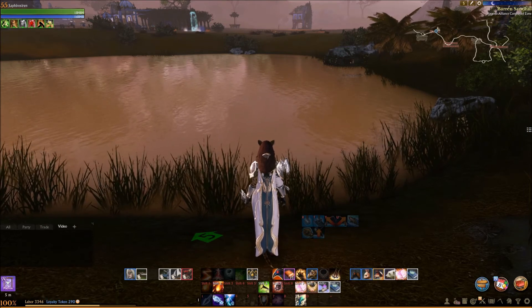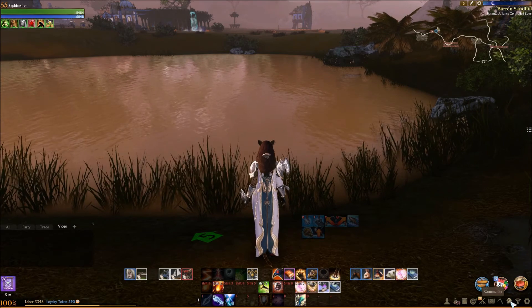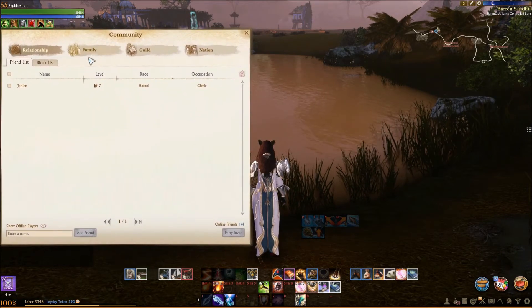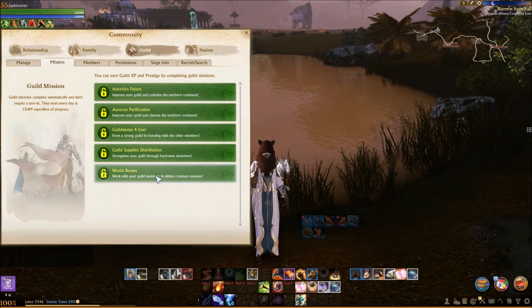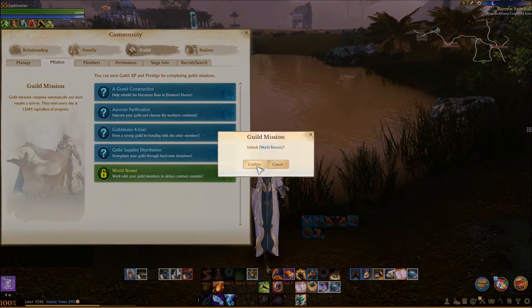The next piece we're going to talk about is the dailies, and we're going to start with guild. I can come down to the lower right-hand corner, third icon from the end, and click Community, then click Community again. This will bring up both my family and my guild quests. I'm going to start with guild and click on Guild Quests, then come down to Mission. As you can see, this character has never unlocked these guild quests since joining this guild, so the first thing you need to do is unlock them all. You only have to do this once, and once you unlock them, at every reset they'll be blue.